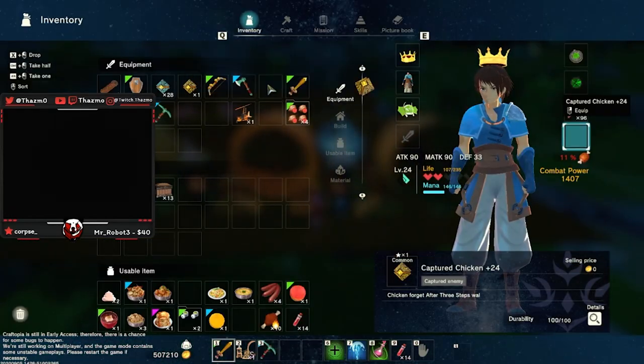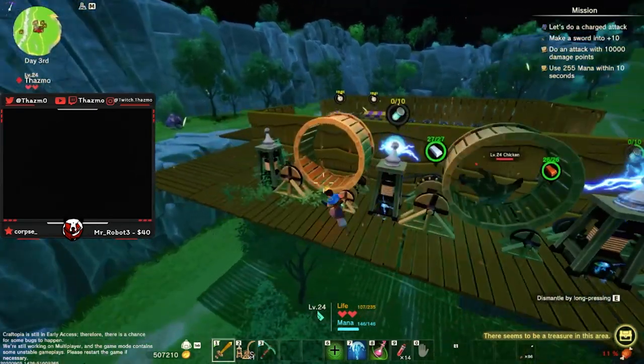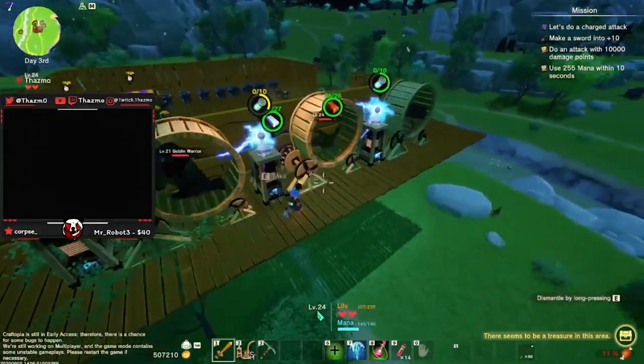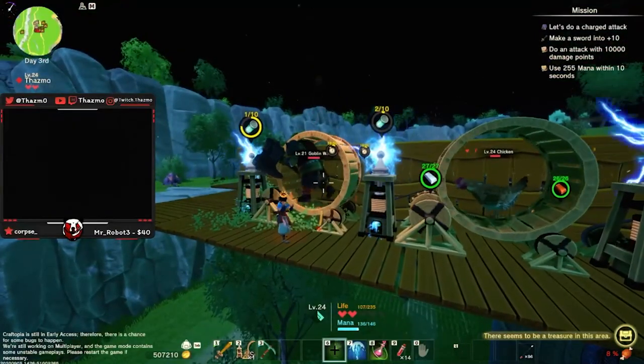I posted a video earlier about how to catch animals, so watch that if you haven't grasped it yet. Once you catch them you throw them inside of the hamster wheels and as you see it just passively starts creating batteries.